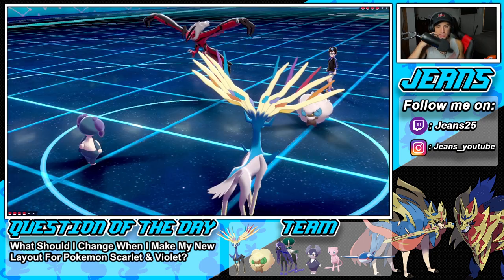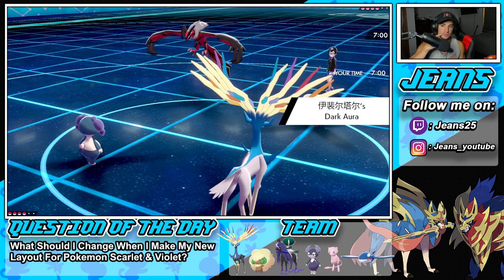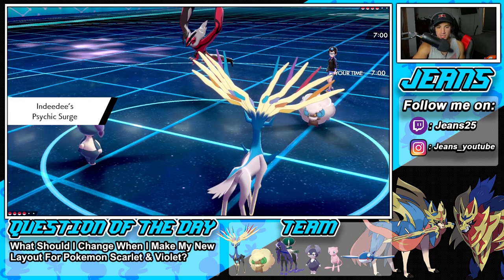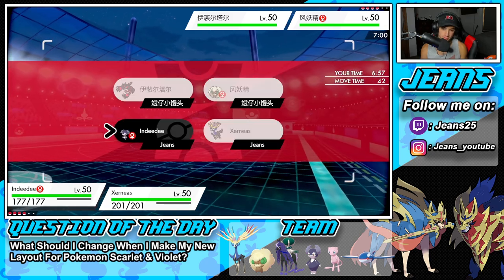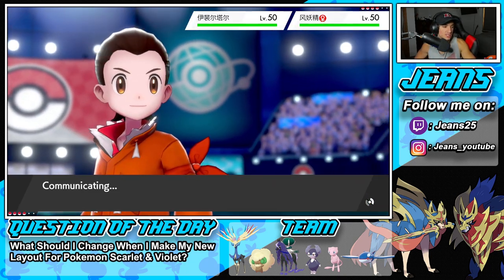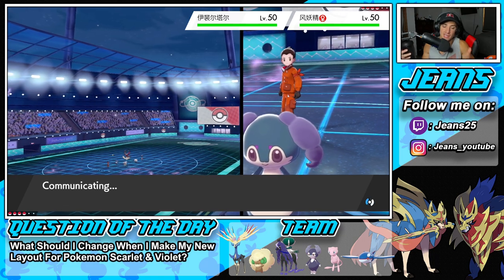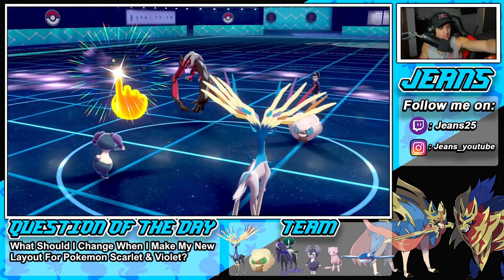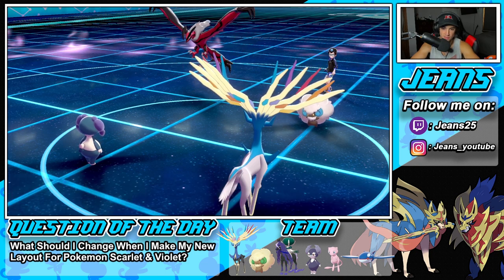Definitely got to Follow Me the shot - 1000% we got to set up the Geomancy. Xerneas is faster so that's good. Does Dark Aura cancel out Fairy Aura? I'm not sure - but this is an easy Geomancy. I'll put Follow Me out and just go for it. We Geomancy and then we roll out. We have a decent shot at winning this battle once we get off Geomancy - Xerneas is one of the strongest Pokémon in the game. But he's going to have Tailwind and Zacian which is a problem - Tailwind Zacian outspeeds my plus two Geomancy Xerneas.